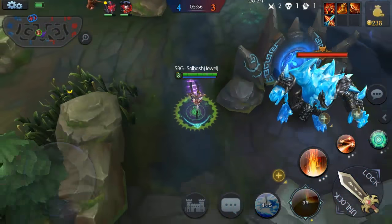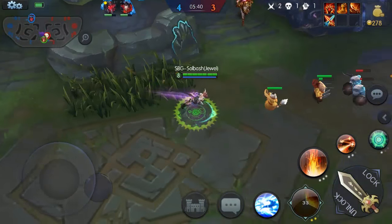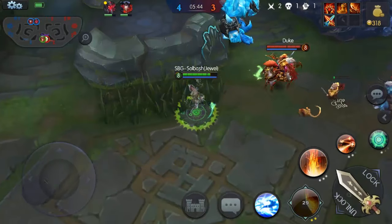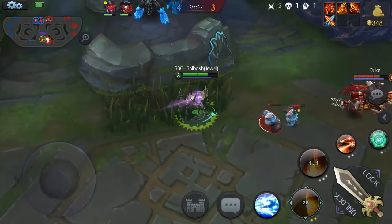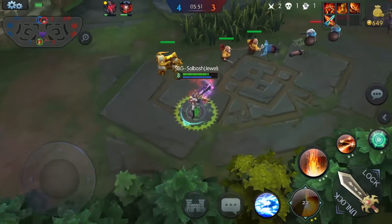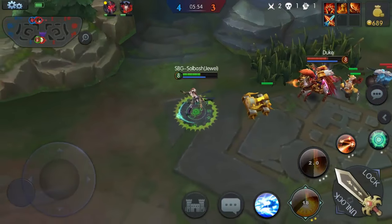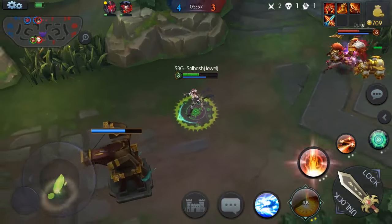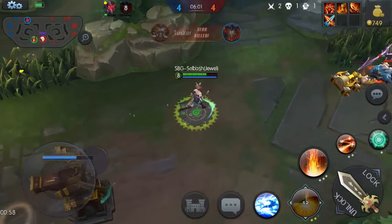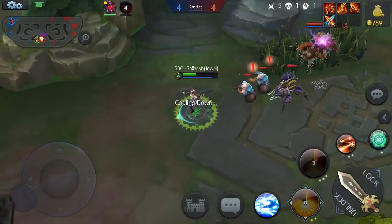Let's level up the ulti again. Let's get a push going on this tower. Going to stun him, get a hit in, and get out. Let's see if we can get the reflect to bounce around — it's only him now. Stun him again. He's hitting me just as much as I'm hitting him, he's got a little more range.